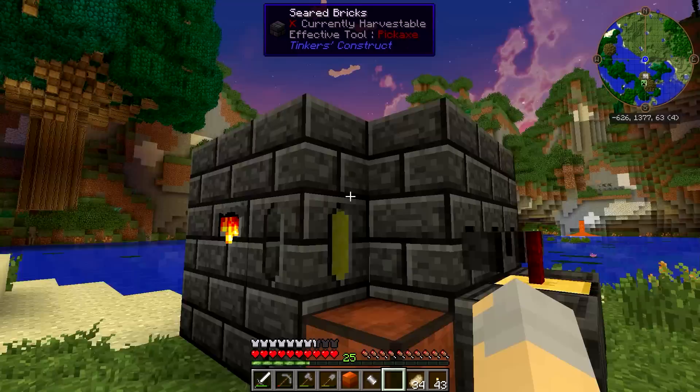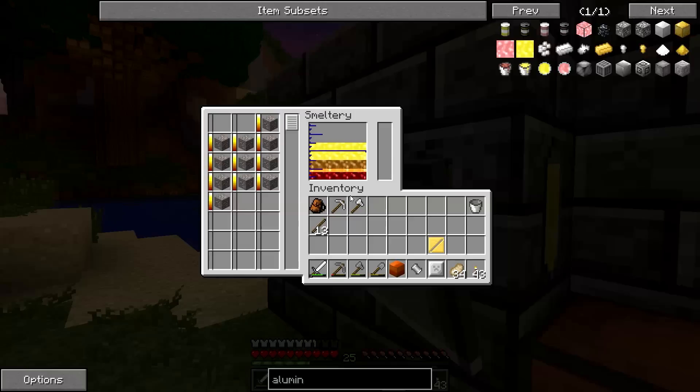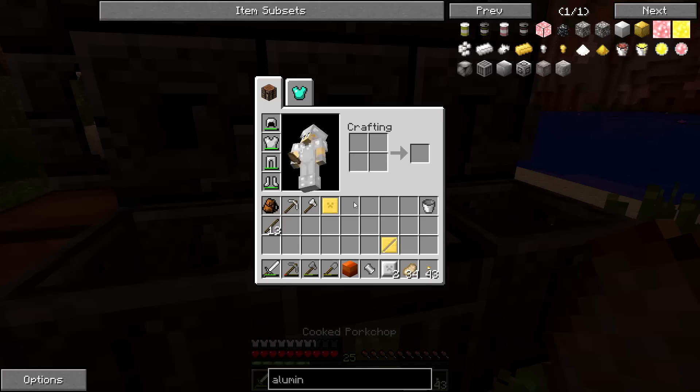I know a lot of people say that with Tinker's you should start with a stone tool because you can just repair it with cobblestone, but nah, I'm not big on that. I'd rather have something that works a little bit better. So let's do the hammer first because that is without a doubt going to be the most important one. And then once that's done we can consider a lumber axe and some of that other stuff too.